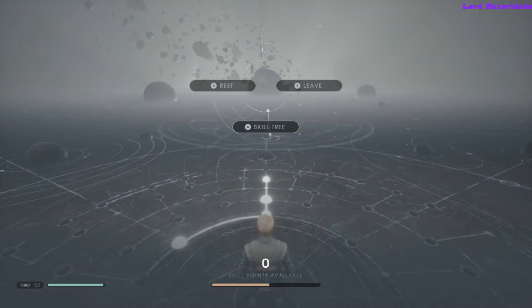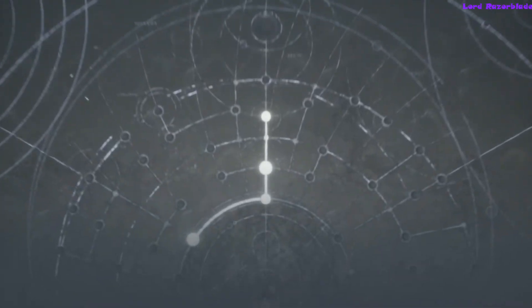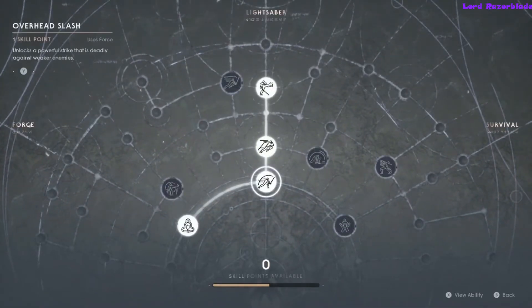Reza here with another Star Wars Jedi Fallen Order achievement guide. We'll be going for the achievement called 'Kicking Back,' which is for kicking a foe that has kicked you. In order to do this, you will first need a skill called the Evasive Kick, and you should be able to get this early enough in the game.